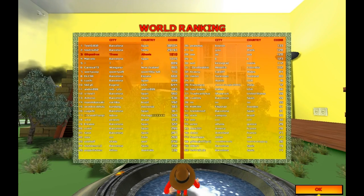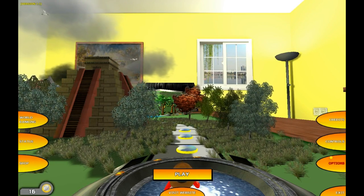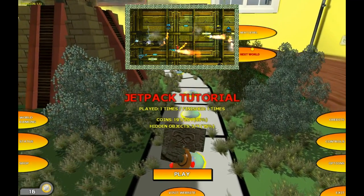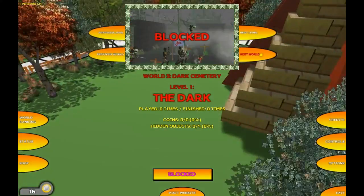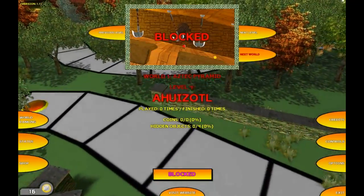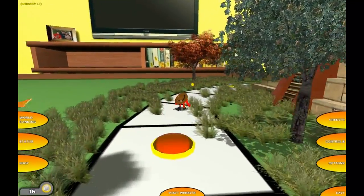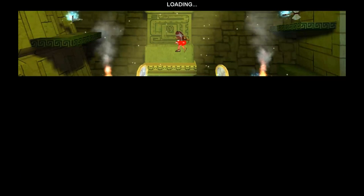Let's have a look at the world ranking. I'm third. Anyway, let's play the game and have a look at the different things. Unfortunately, here I've not found all the hidden objects — there are four in this level. If we click next world it sends me to another place. This castle is basically the final level, the final world with final levels. Okay, so let's play this game. It's loading.